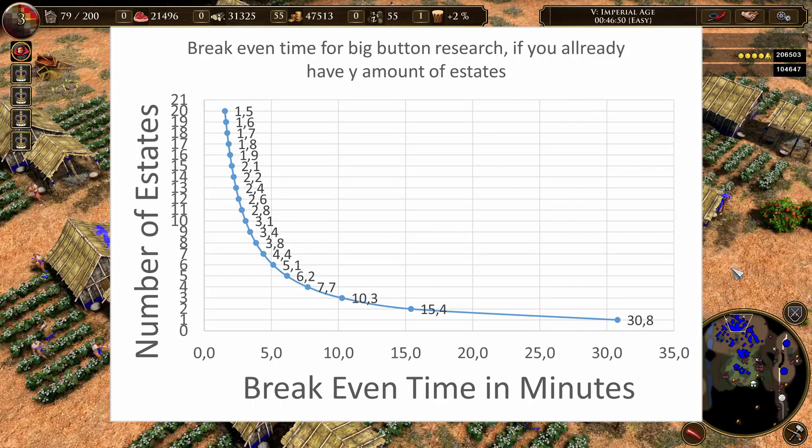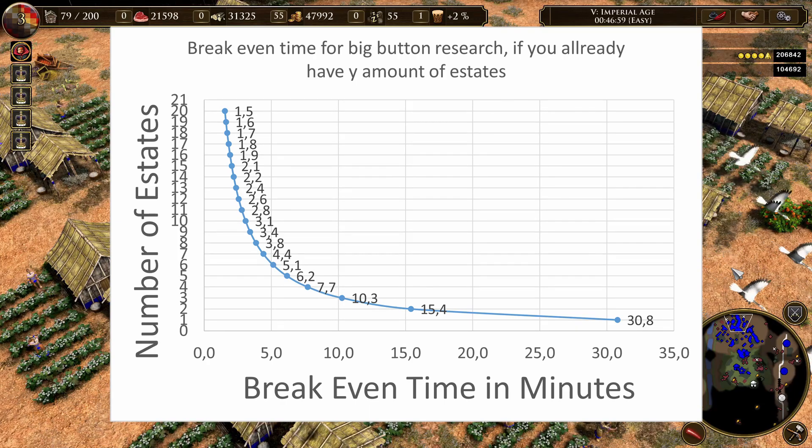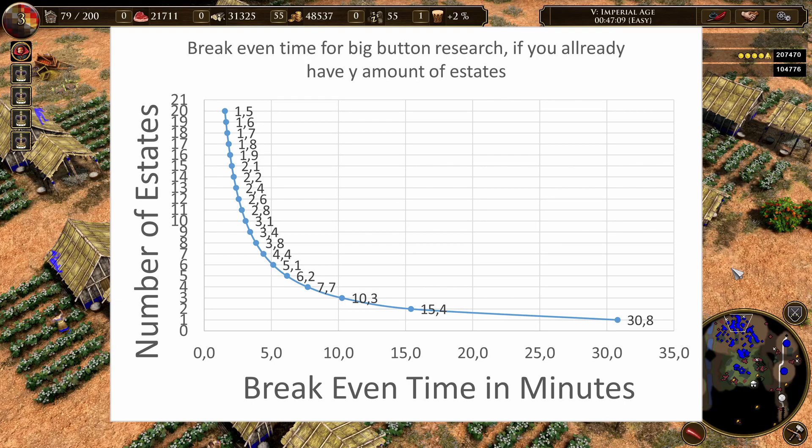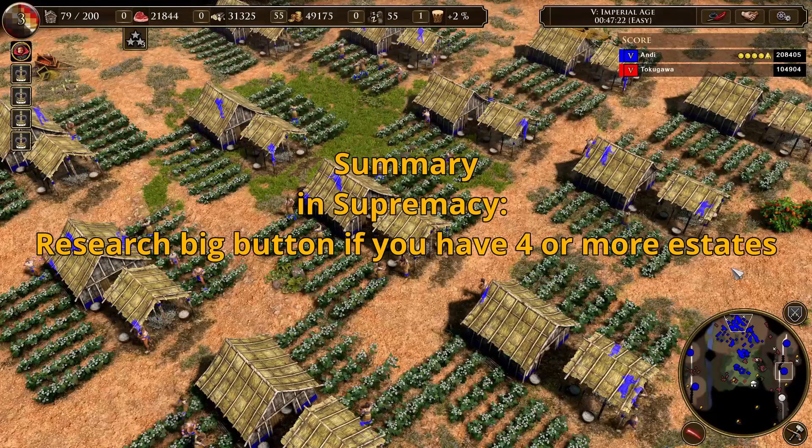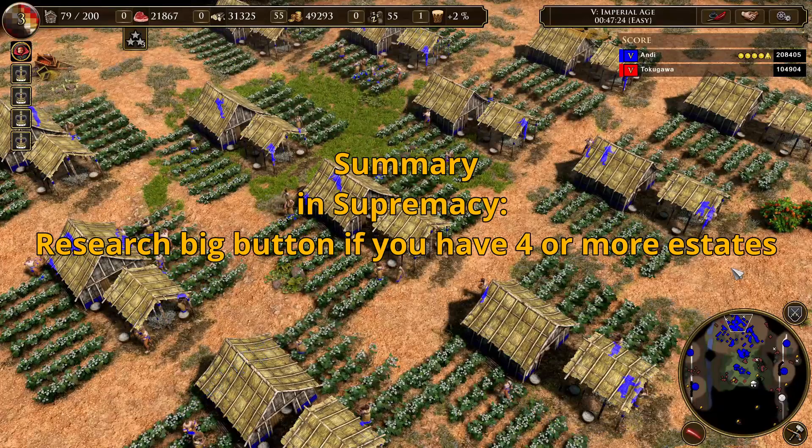I calculated break-even times for 1 to 20 estates and put them in this diagram. For normal games, only the range between 1 and 5 is interesting because usually you won't send more than 5 villagers on gold. If you have one estate it takes 30 minutes and 8 seconds to pay off; with five estates it takes 5 minutes. For comparison, a Dutch bank takes around 4 to 5 minutes to pay off. So you can think about doing the big button if you have four or more estates, because a break-even time of 10 minutes is just too long for a fast-paced game like Age of Empires 3.